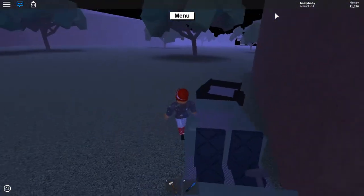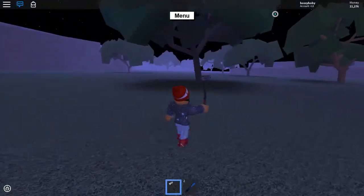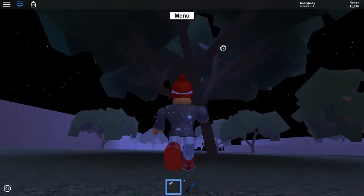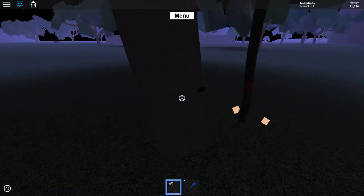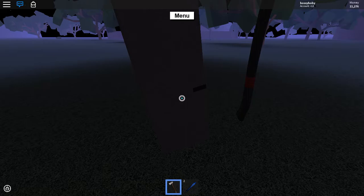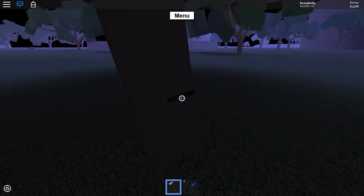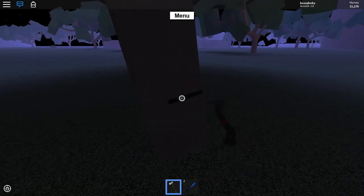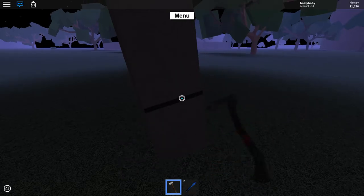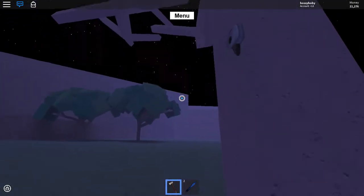You're going to want to get up there. So what you're going to want to do — I'll tell you this is real nice — you're going to want to cut this tree down because I can't reach the limb. But basically, you're going to want to get a part of a tree, or a whole tree if it's small enough, and you're going to want to prop it up right there. My game is lagging, but you're going to want to prop it up there so you can get up there.